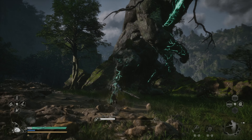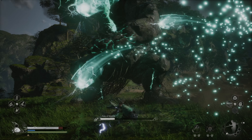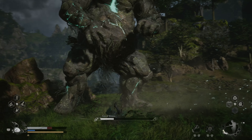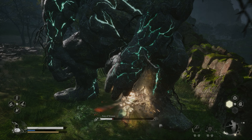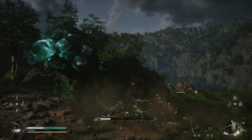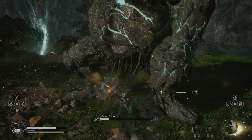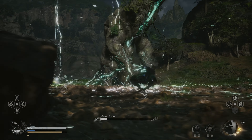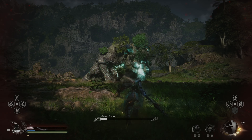Make sure to heal up and stay on your feet. Keep attacking him until he reaches 5-10% HP. Be ready to dodge another lightning discharge attack. After this attack you can safely finish him off.